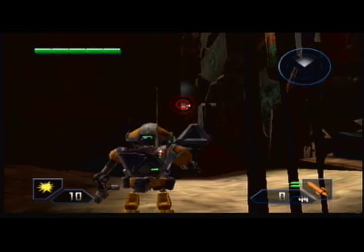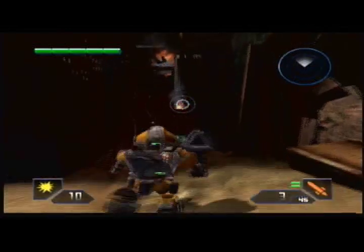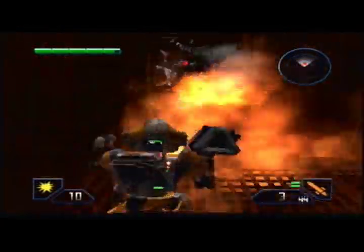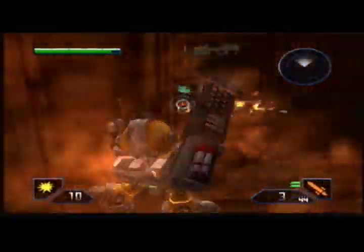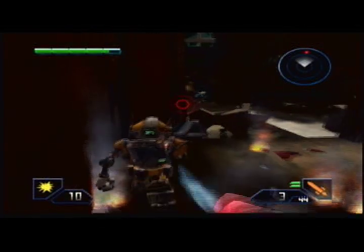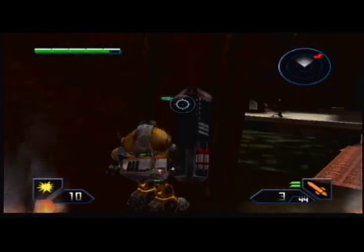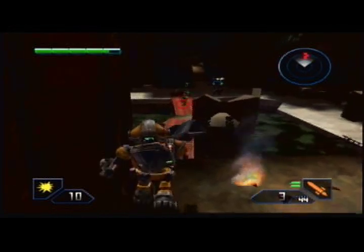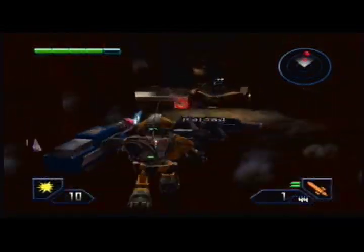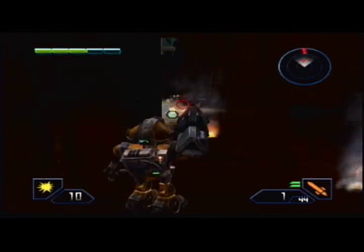Take out this turret — or this sentry — from right over here. That way you don't get your ass blown off while you're walking up. And this is an even bigger dick move: we've got a Titan coming up now, which is just kind of like — what? The enemies haven't been that hard this level, but I guess we had to get our Titan minimum.